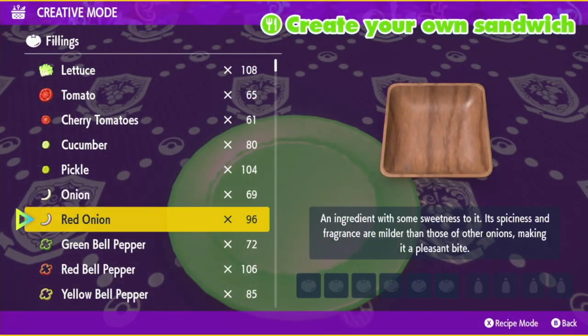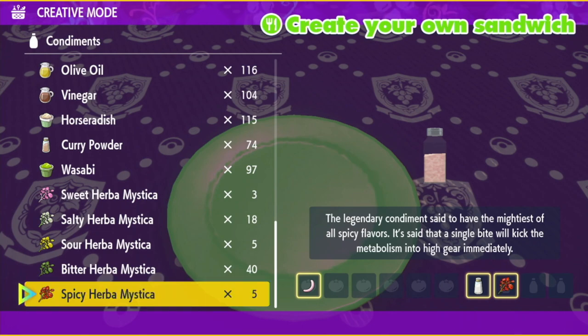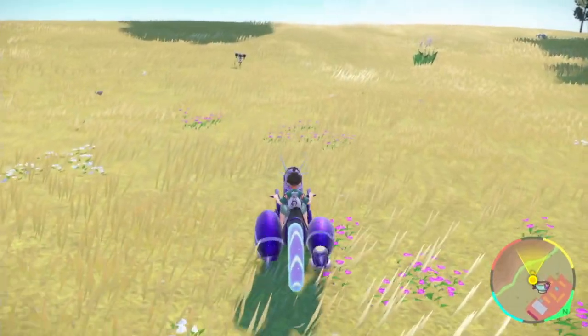Next, to give yourself even better odds, make yourself a Sparkling Power Sandwich consisting of 1 Red Onion, Salt, and 2 Spicy Herbamistica. This will give you Sparkling Power, Tidal Power, and Humongo Power for Ghost Type.